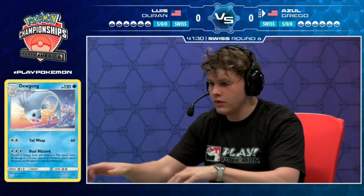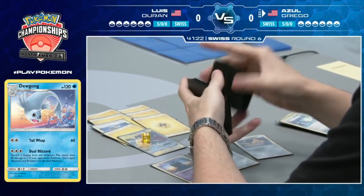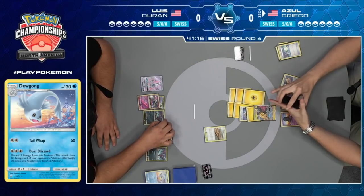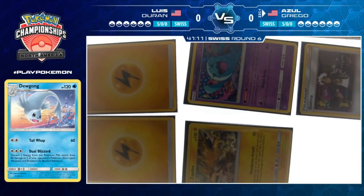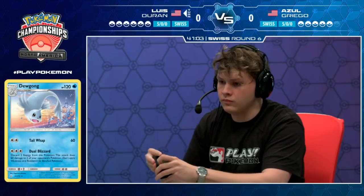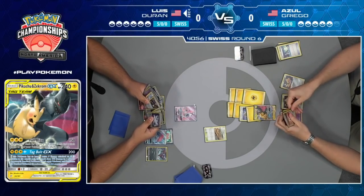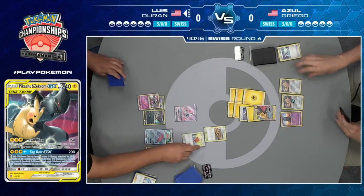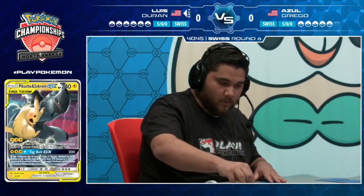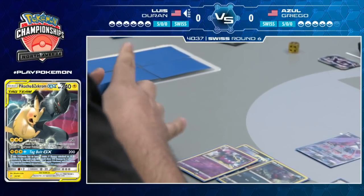No access to Jirachi, but we will see a Full Blitz taking a knockout here. Six energy on the big Tag Team Pokemon in the active position. No cards in hand — of course that can turn into two after the draw for Luis. He promotes that Tapu Lele GX, and with a Kukui he will be able to take a knockout with a double colorless. Draws a Triple Acceleration — was that a Lily Palpad? That means no Professor Kukui, DCE for Luis — he will not be able to take the knockout.